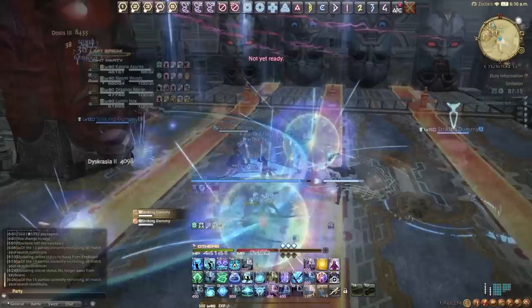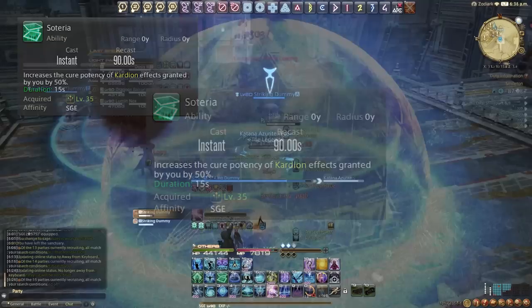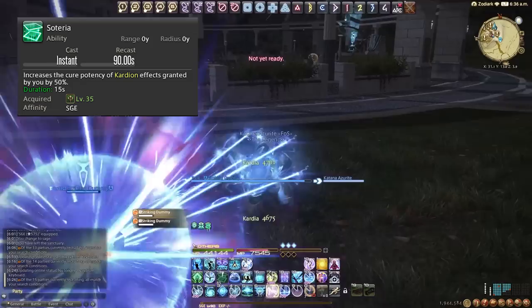This leads on to Soteria, which increases the healing potency from Kardia by 50%. When we use offensive spells with this up it makes the heal a bit better — a nice cooldown to use pretty much off cooldown to keep the tank or whoever topped up a bit more.